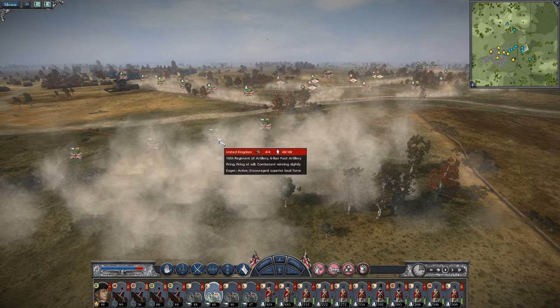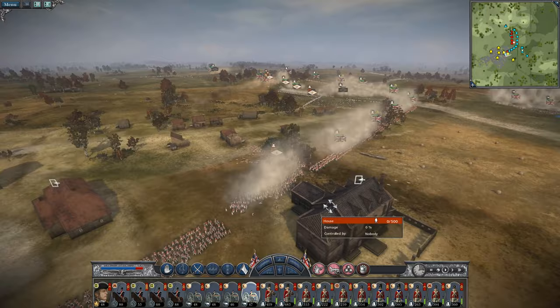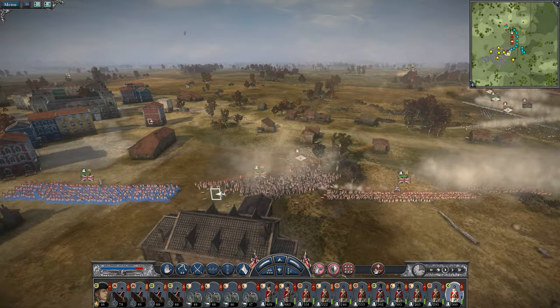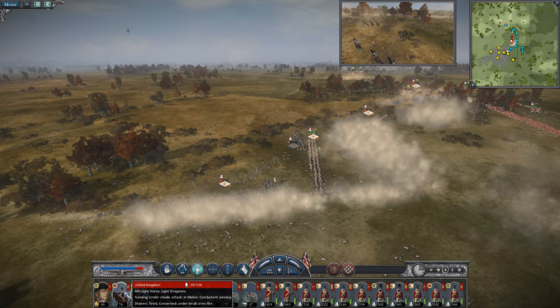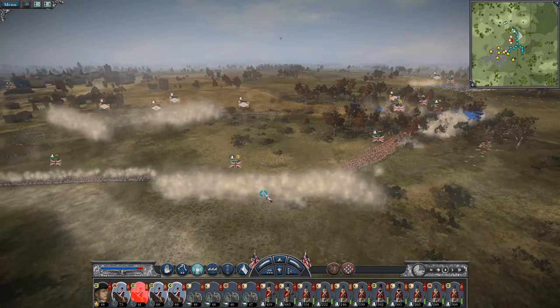The French infantry is doing tremendous work against me — wowee, crikey. Some of them are routing now because we're just dropping artillery truth bombs on them. They've charged in here. Let's flank around on the left and open up some more angles. Oh, Napoleon's been wounded now — that's good for us. We'll send him back for a couple of turns.